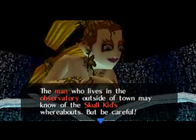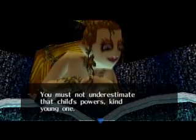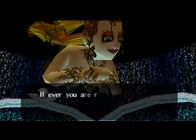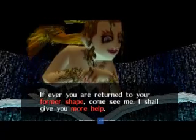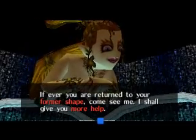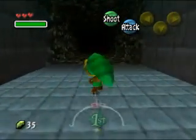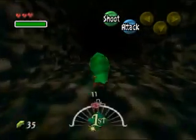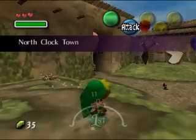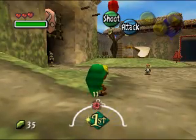'The man who lives in the observatory outside of town may know the Skull Kid's whereabouts. But be careful — you must not underestimate that child's power. If ever you are returned to your former shape, come see me. I shall give you more help.' And with that, I shall admit that apparently I cannot speak English today. As unbelievable as it may be, yes, it is true — you shoot bubbles. That is your power. And as much as you can't take it seriously, it actually becomes quite useful. In fact, it'll become useful starting immediately.